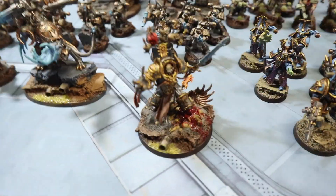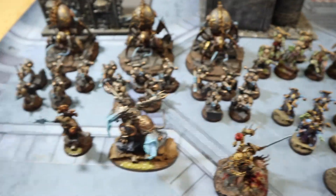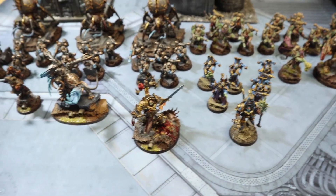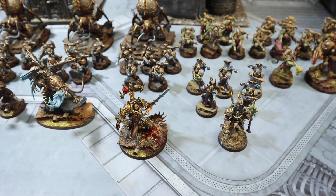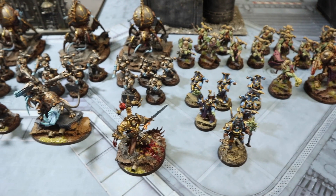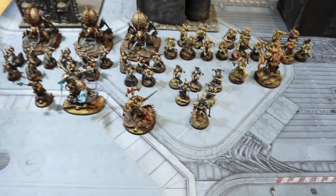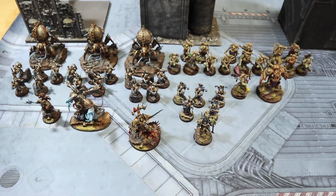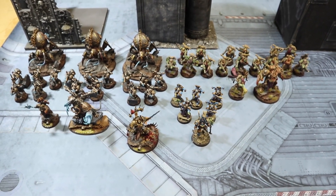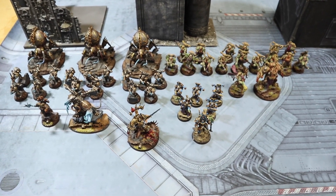Leading it all off we've got none other than Abaddon the Despoiler, who has called together all these Chaos forces to come to an Imperial planet to summon some daemonic carnage. This army comes in at 14 command points. So we'll roll up the mission and get these two forces going - some daemon hunting, Imperials versus Chaos, good versus bad.